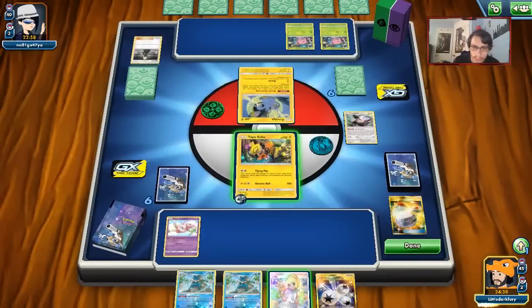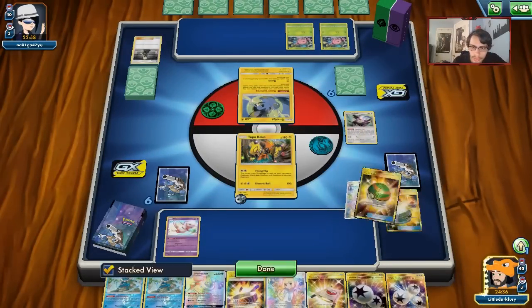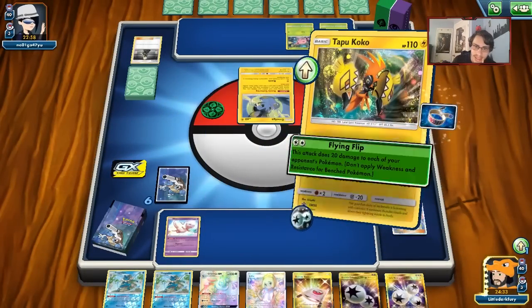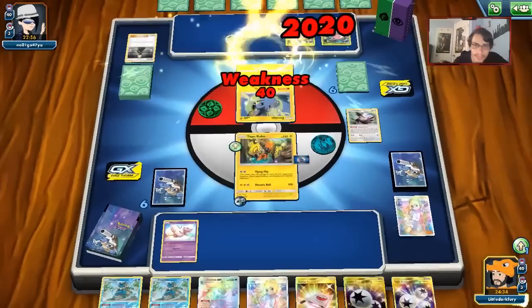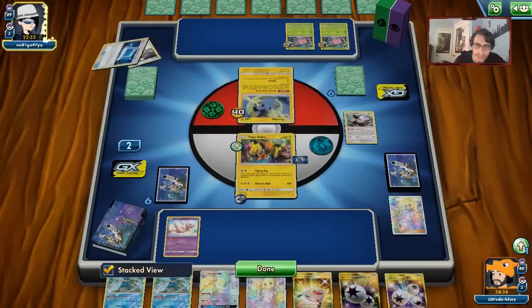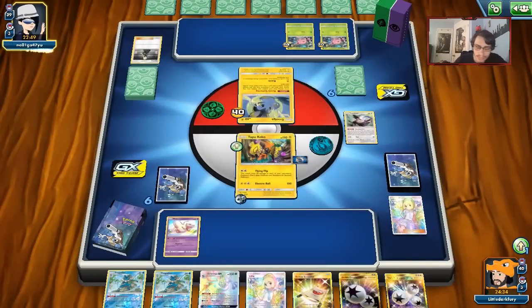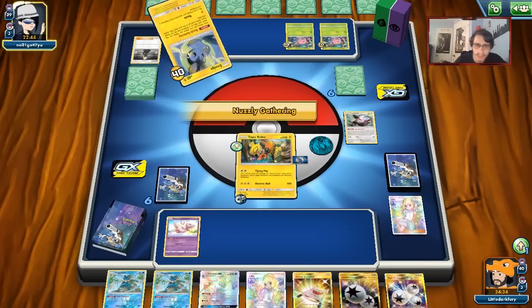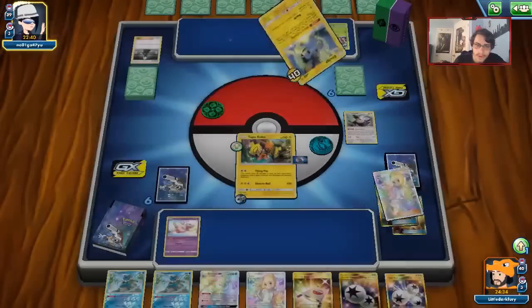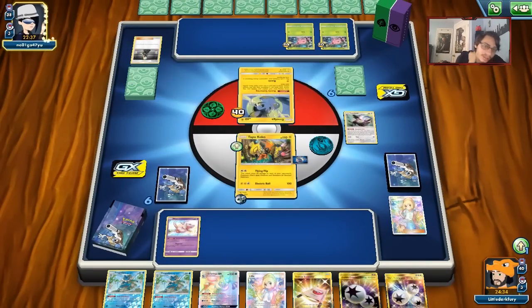We don't get any Froakies — it's rough. Our hand is still pretty terrible. We can't do much with this Lillie. Our opponent is going to end up Lost Blending here. Let's see if they get a knockout. Hopefully they have no Skiploom. They play Cynthia — don't get any Skiploom so I can win the game with a Flying Flip, please and thank you. They need a Grass Energy too — if they don't hit a Grass, that's huge.